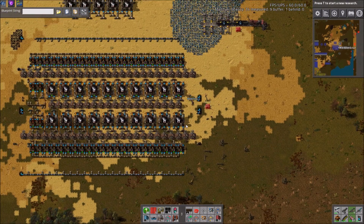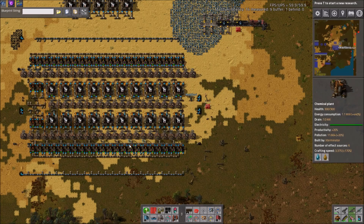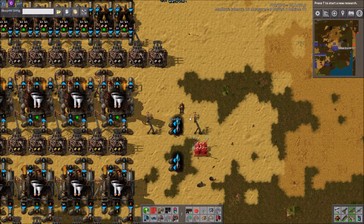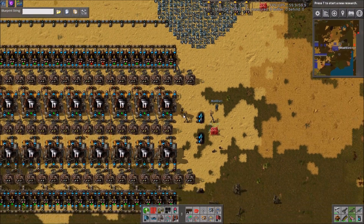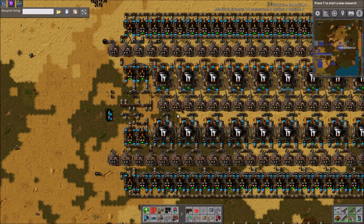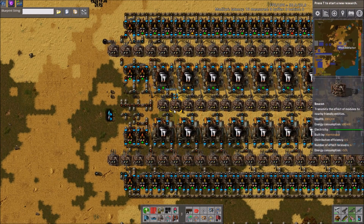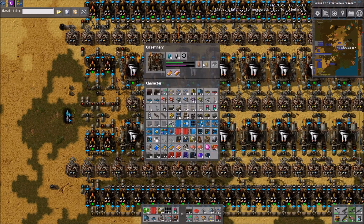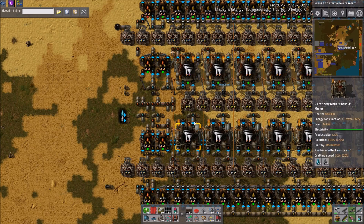Today we're going over an oil processing and cracking build submitted by James Tomp. Let's call him James. So this is pretty interesting. It's a mixture of efficiency beacons and speed beacons with, of course, productivity in the refineries and chemical plants.